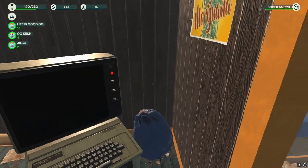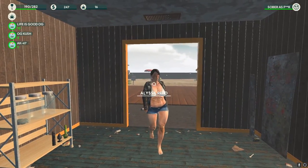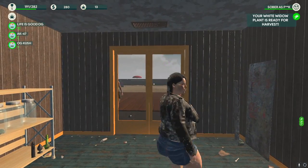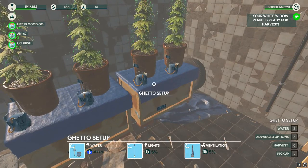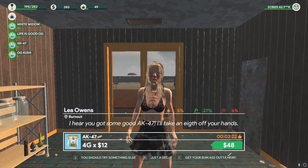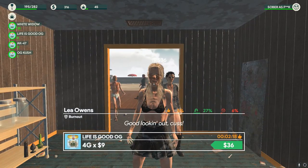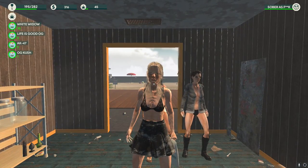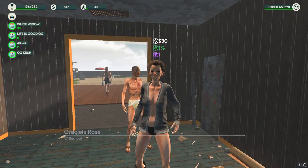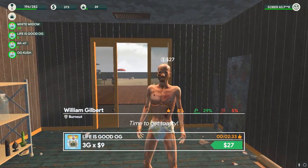I need 480 bucks for the AK including delivery. If I can maybe get enough just to get at least four seeds of Life is Good that would be nice. Our first White Widow plant is ready to harvest! Let's see how much this sells for if any of these customers want it. $10 a gram - so how do we get it up to $14? We're going to have to sell on the street.